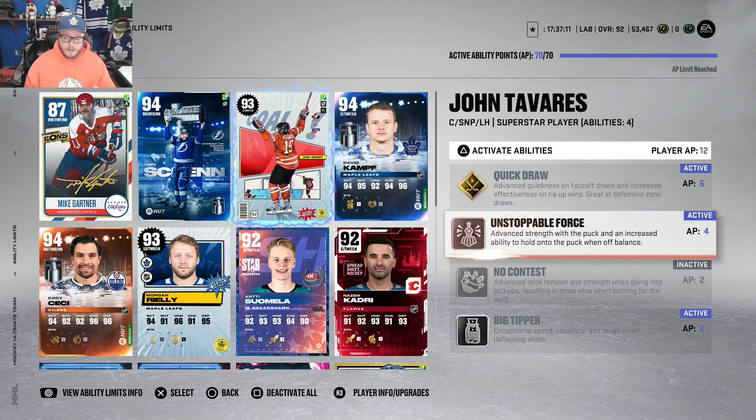The third best, in my opinion, is Unstoppable Force. It provides advanced strength with the puck and an increased ability to hold on to the puck when off balance, which is very good because the bumping in this game is crazy. Unstoppable Force helps bring up cards that might be slightly under strength or undersized, and that can help you win those up-the-boards puck battles. Unstoppable Force is number three — must-have, Gold or Silver. Get it on your team.